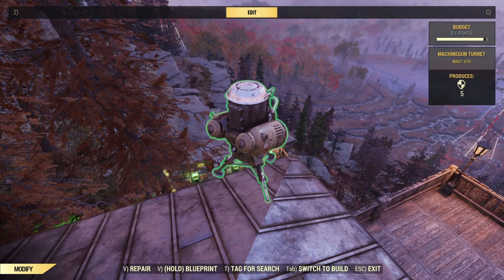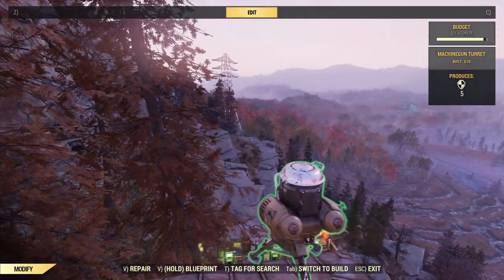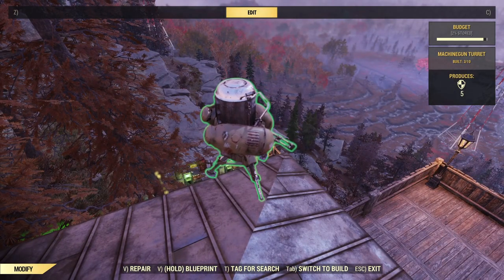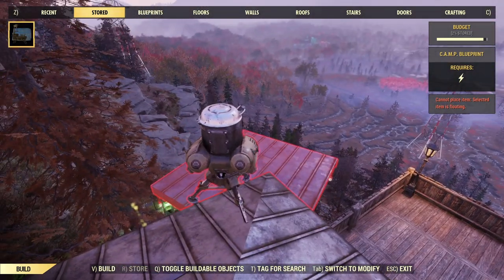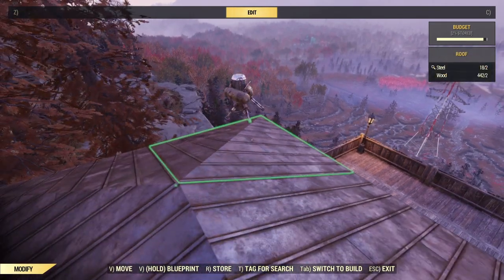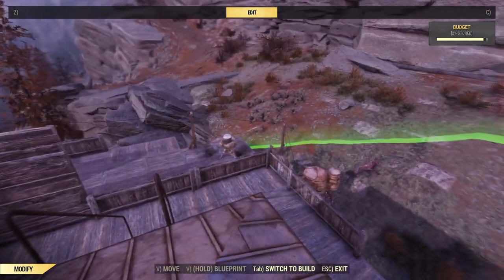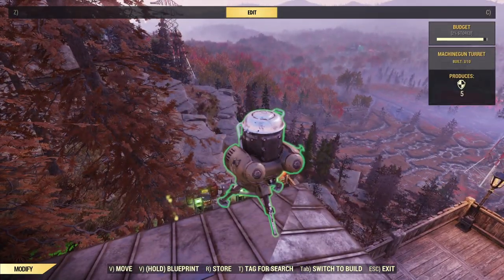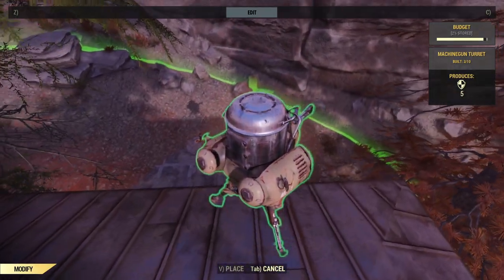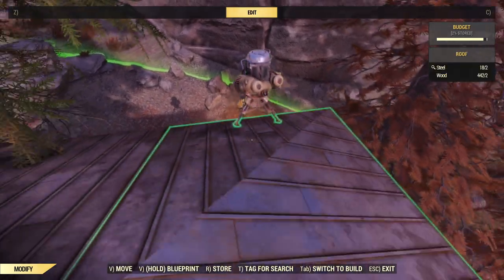Switch to modify... hmm, I guess I can't pick it up. I need to repair it first, maybe? How do I... switch to build — no, I don't want to build it, I want to pick it up. Oh, here comes another dog. Move — there we go, now move is available. It wasn't available before. So we're just going to plop this down right here. Yeah, there we go, we'll just do that.